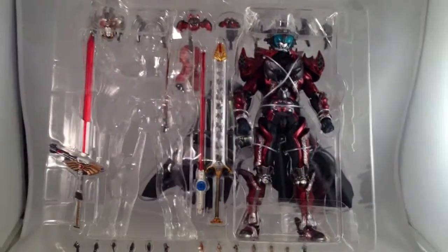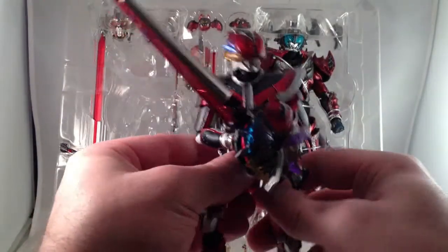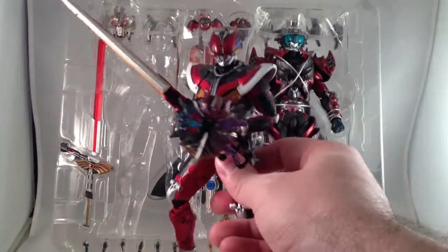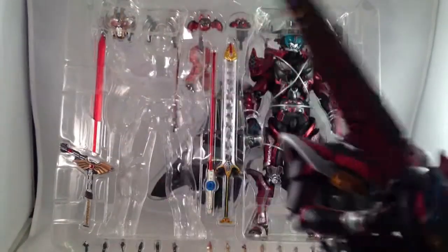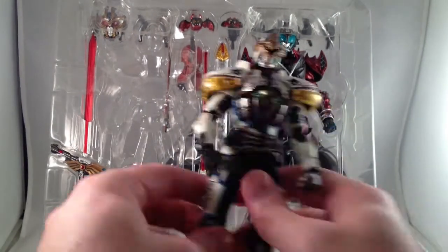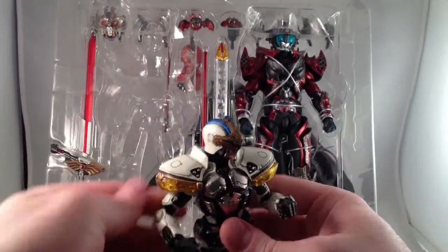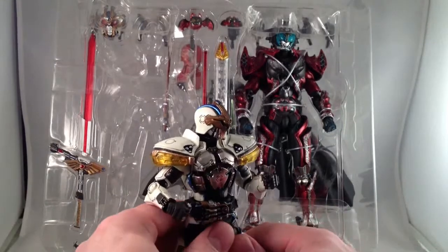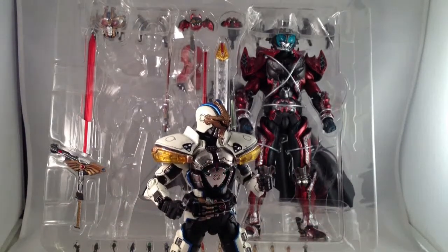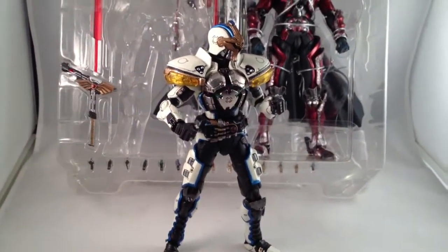I'm pretty sure I filmed an unboxing video when I opened up Kiva, but I probably didn't post it. I also did one when I opened this guy, Liner Form Deno, that I also probably haven't posted. Anyway, I just haven't posted any videos for a while, so I wanted to put one up of my newest toy that arrived just today via a buddy on Toku Nation from Mandarake — the Ixa Dark Kiva SIC set. Why is there no Saga figure?